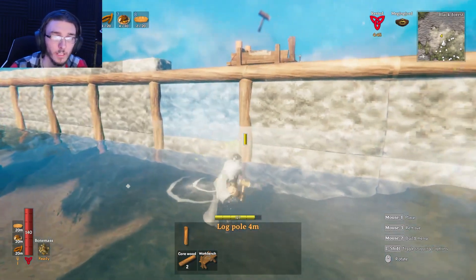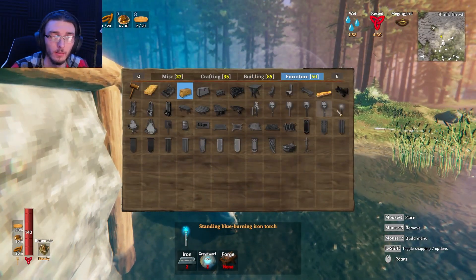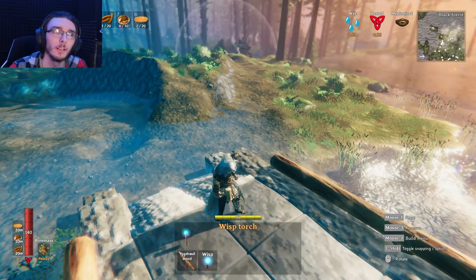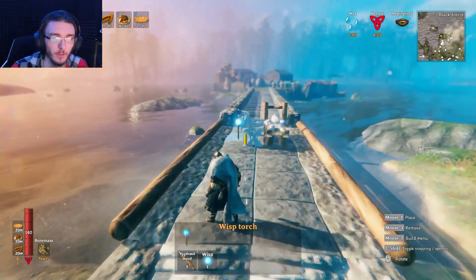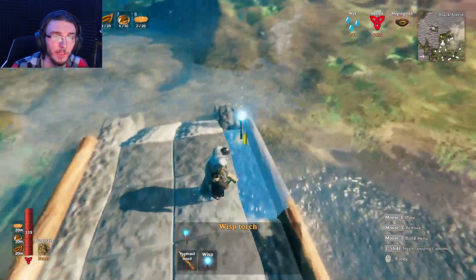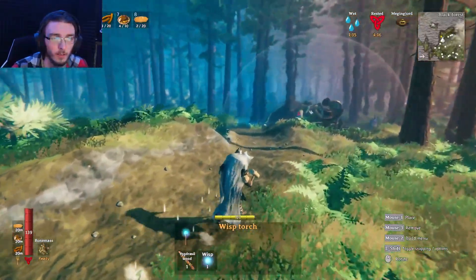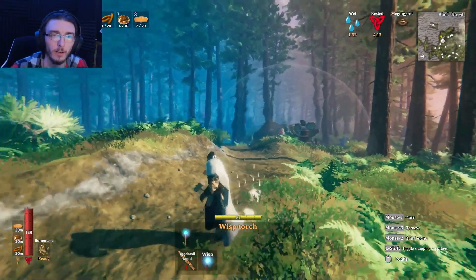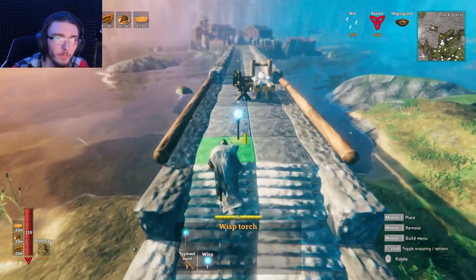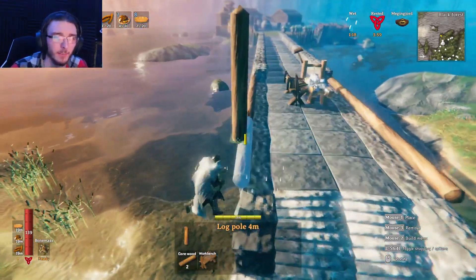I was almost thinking the Mistlands wisp lights — the wisp torches — they look pretty nice. These would be kind of cool. Actually, maybe not these ones down the bridge. Maybe we can do the hanging brazier and have them hanging up off of some stone pillars. But the wisp torch — maybe we put the wisp torch across the pathway leading to our farm and over towards the swamp. I think that would be kind of cool, a little bit more whimsical effect rather than just a regular torch. Yeah, I think that's a good idea.